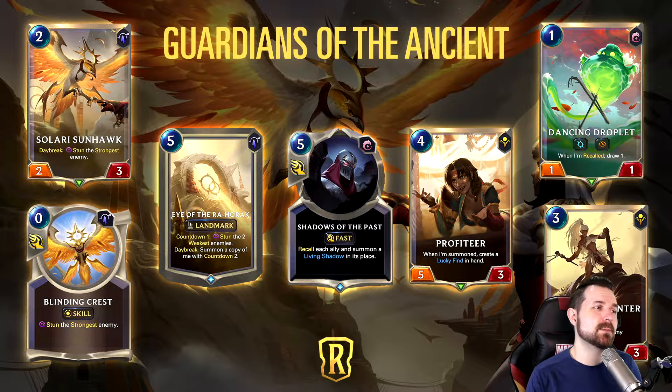First up we have Solari Sunhawk, a two-cost two-three with Daybreak: stun the strongest enemy. You'll notice on the graphic that Blinding Crest shows up as a skill — this is the skill that the Daybreak effect creates, similar to the Leona effect. You don't get the little yellow circle icon because it's a Daybreak effect, but it does in fact create a skill. As far as Daybreak options go, the old option was the three-two that for one round is essentially a three-six, which was great at stalling and a good on-curve play.